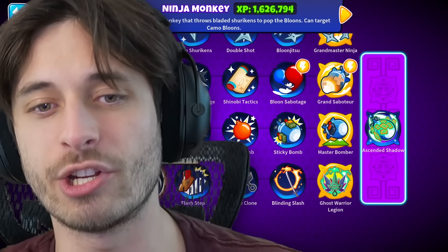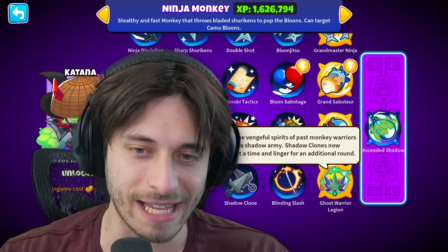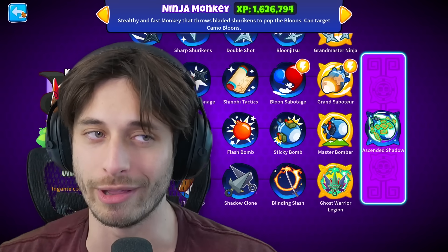That's right, the title wasn't a lie. The Ninja Monkey now has a katana as the first ability, and then we're gonna be going all the way to a T5 Ghost Warrior Legion. We're gonna be finding out exactly what each tier does as we upgrade it.